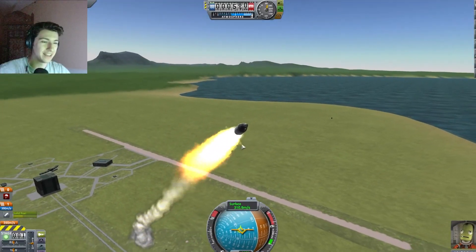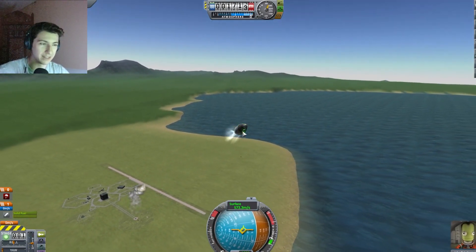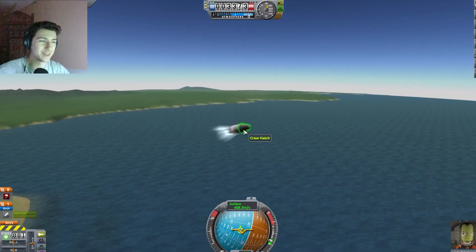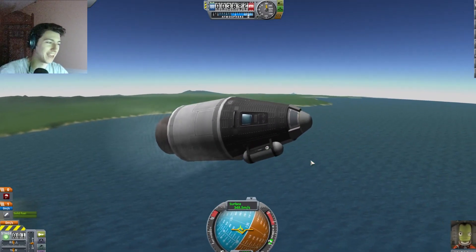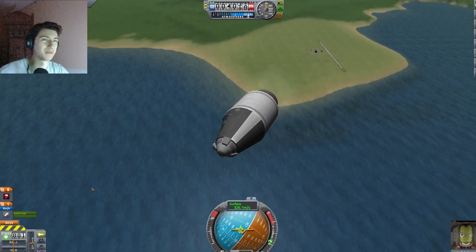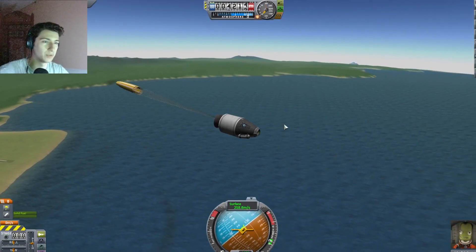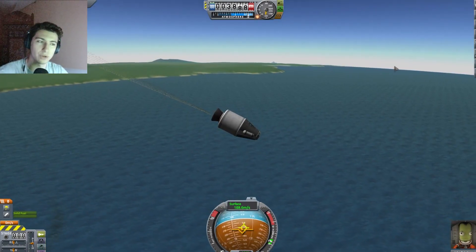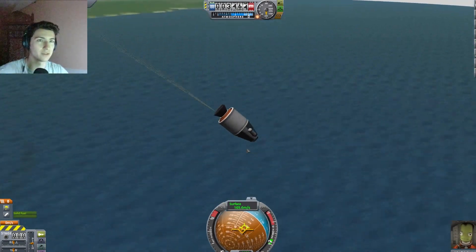I've created a bad thing because I put that goo container on the side of the rocket — you can see it right here. Which means that the drag was not symmetrical, which is why we went sideways. Is it going to be mad if I pull the parachute? We're slowing down — that's good.